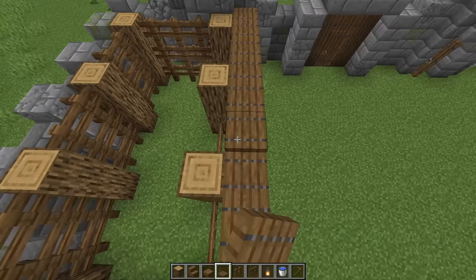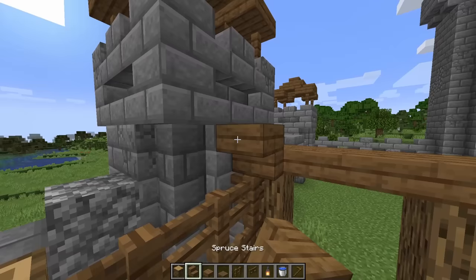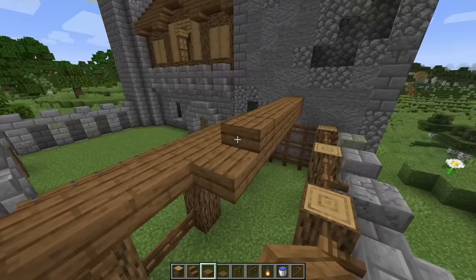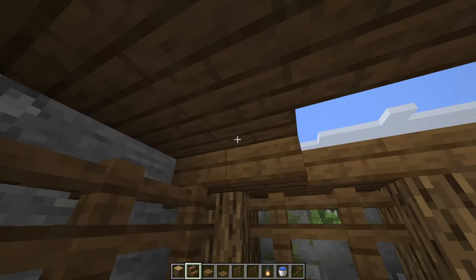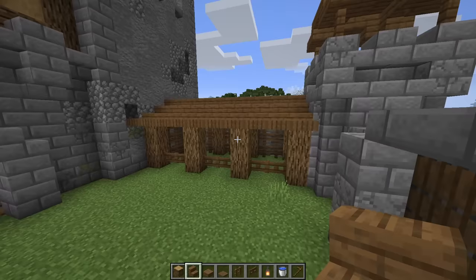Next place a line of slabs, then a line of upside down stairs, and in the center place two lines of slabs — one on the top and one on the bottom of the next block. Place another line of slabs on top of these back logs, and then a line of upside down stairs. That's it for our stables.